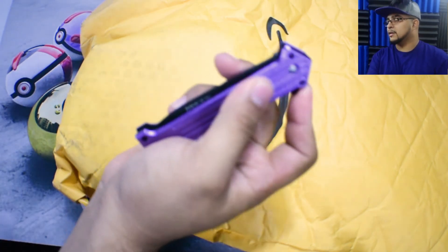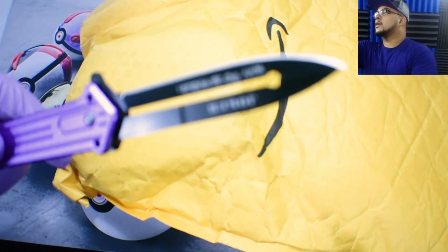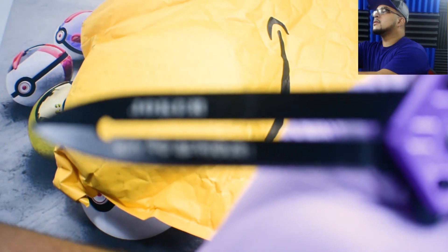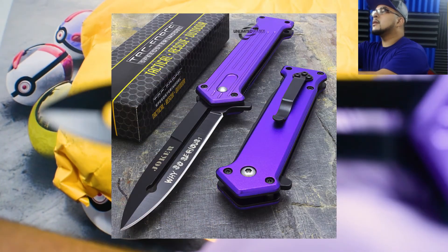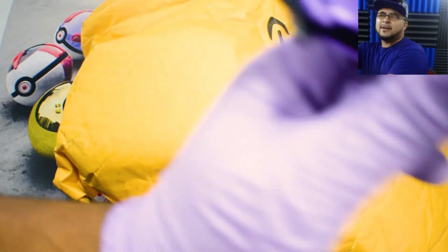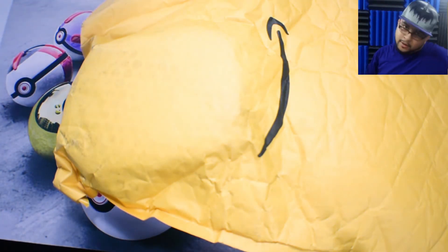Check this out. First off, this is my new knife — my little handy dandy shank right here that I got. I don't know if you can read that. Let's see, can you see it? It says Joker Y-06. You already know I'm a big fan of Batman. See that? Big fan.